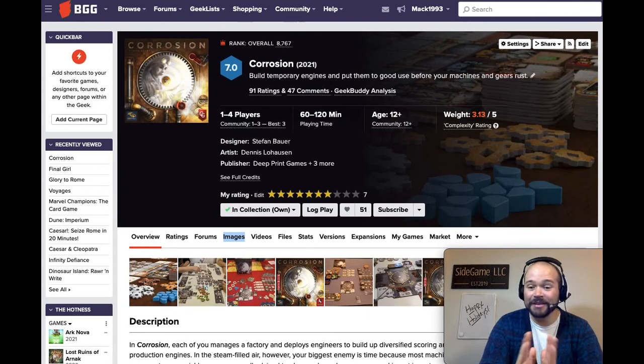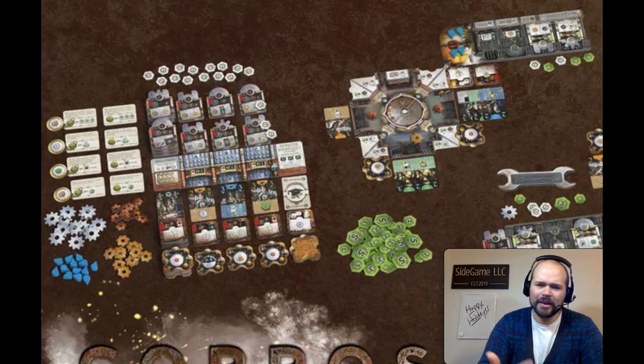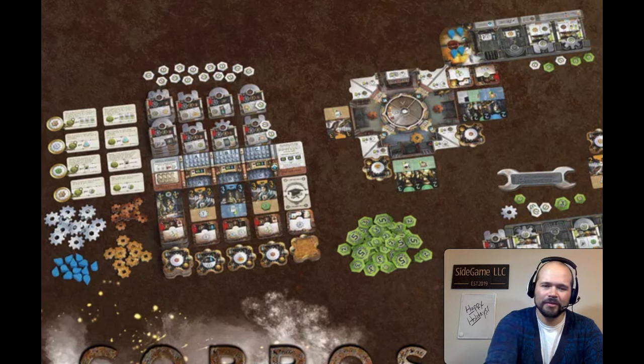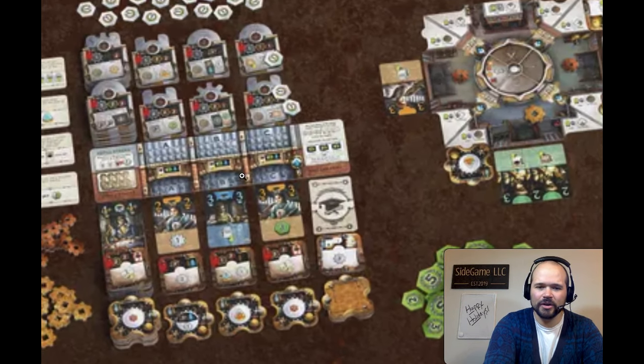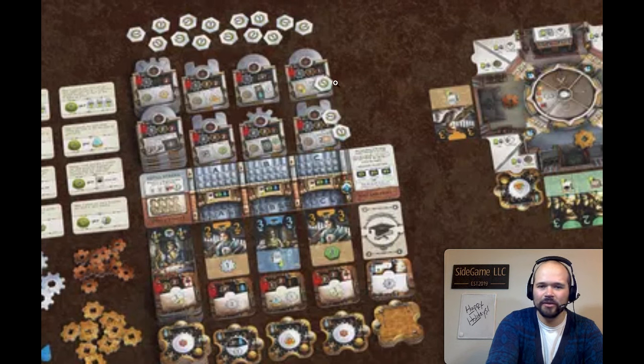The first game I want to talk about is Corrosion. This is a literal engine building game of turning wheels and triggering cards, as well as building all of these pieces in temporary engines. This is a market style game where you have lots of different choices on your turn. On your turn, you either play an action card and do what it says, and then other players will have a chance to follow by discarding cards of higher values. You can also move your wheel, which will trigger all the things you've accumulated on your board.